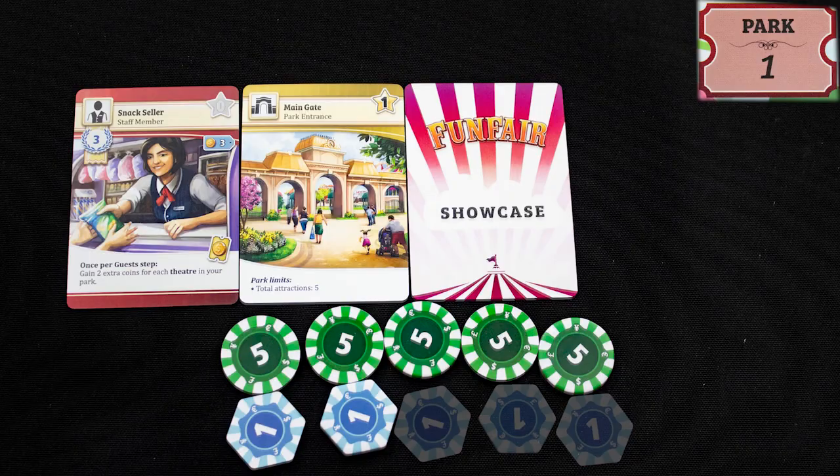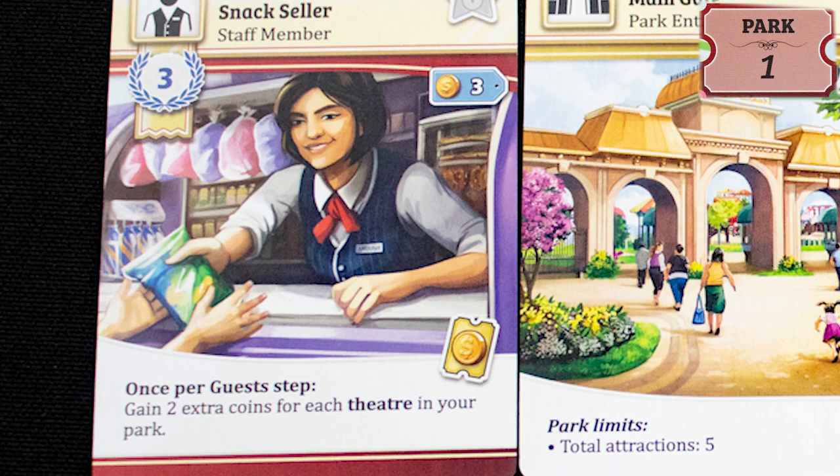You can use a build action to play a card, paying its cost in money. If it is a staff member, place it on the left of your main gate — staff give ongoing bonuses and modifiers to your park. You can build a card from your hand or directly from the market, replacing the card with a new one when you are done.